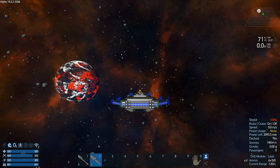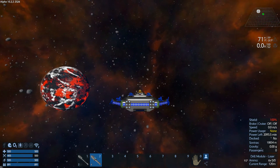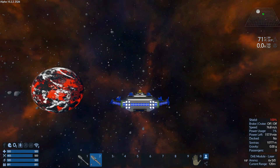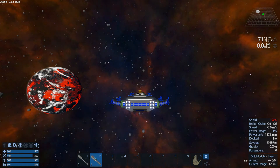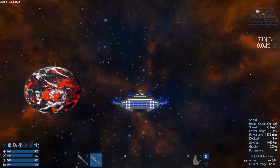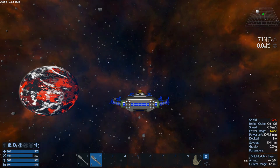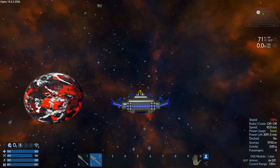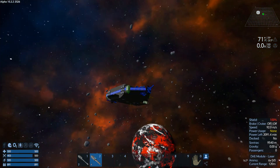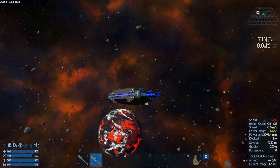We'll turn off the brake and take a little quick cruise through the asteroid belt and see if we can't hit a Prometheum. There we go — look at that. Zero power usage, none. You can usually spot a Prometheum.